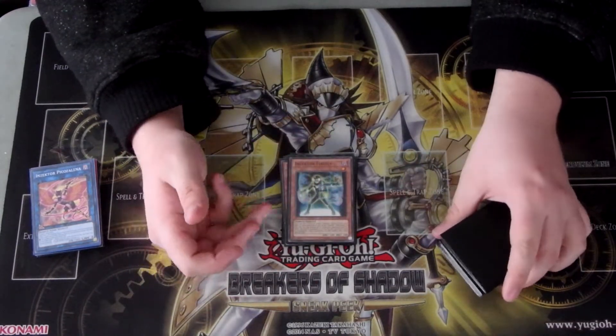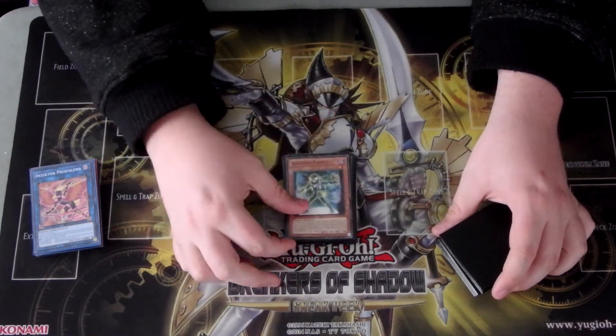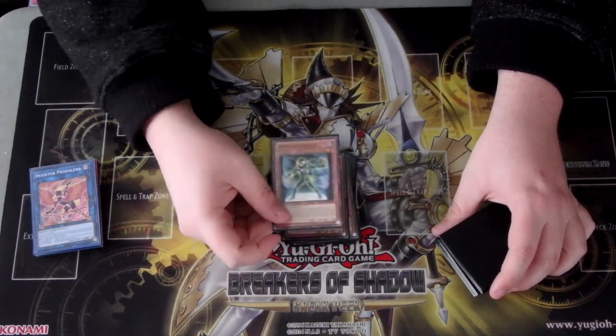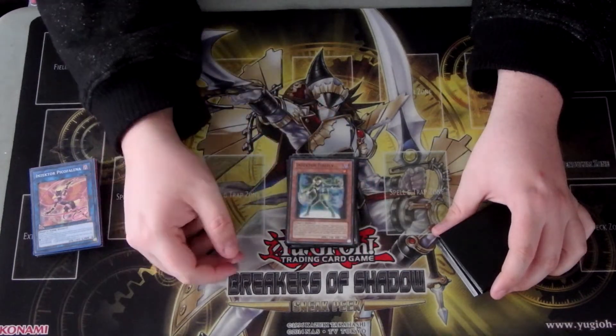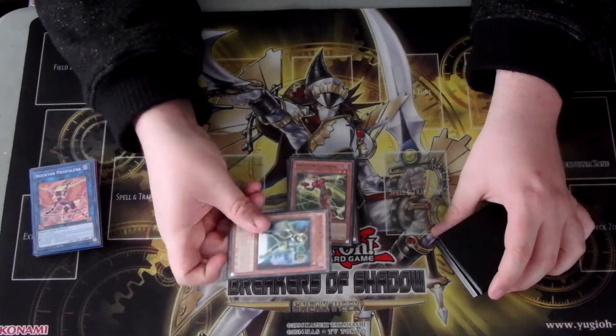It's one copy of Inzektor Firefly. When an equip card is equipped to him, you can see all your Spell cards. Most importantly, he's a level one, so you can special summon him with Dragonfly and then just make Link Kariba with him.